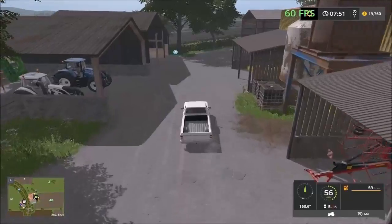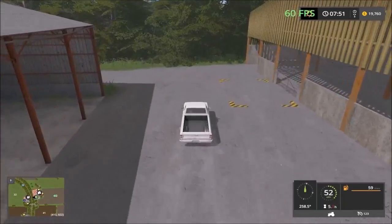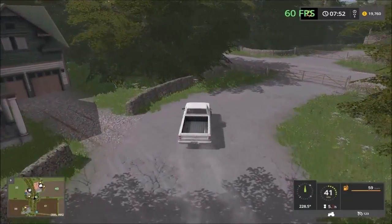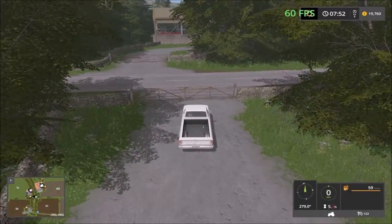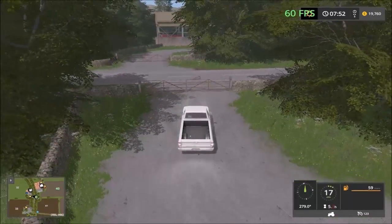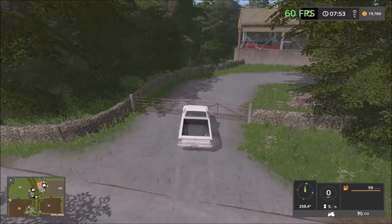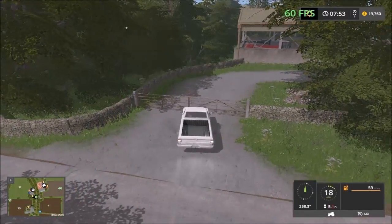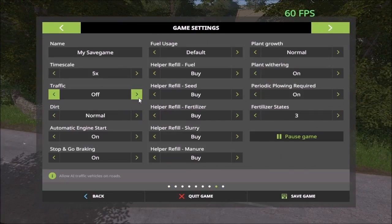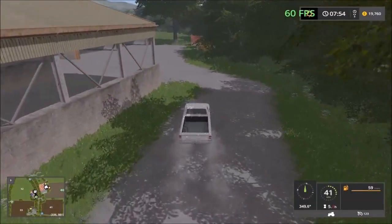Let's drive out. We have to head out this way to the main road. There's a main road here and then we have the gas station on the opposite side. On the opposite side there are parking sheds, vehicles, and a gas station.